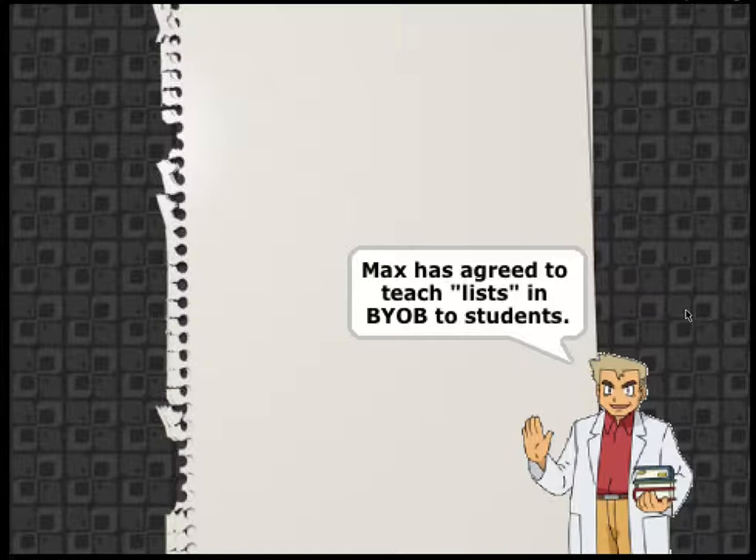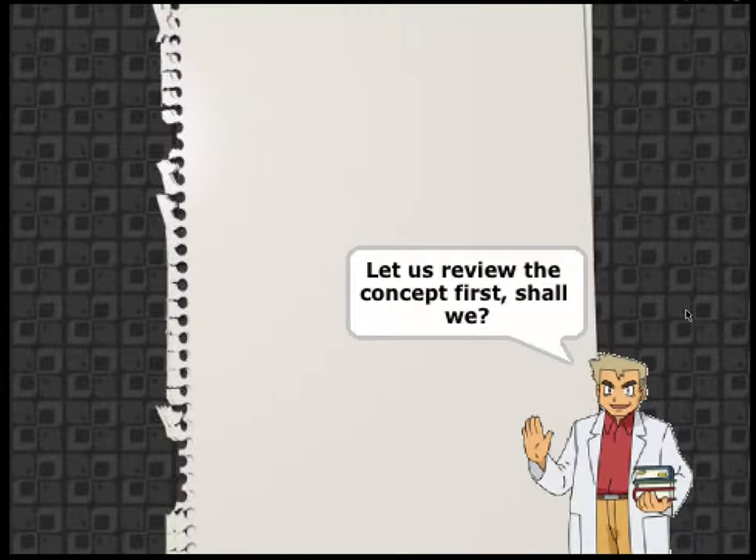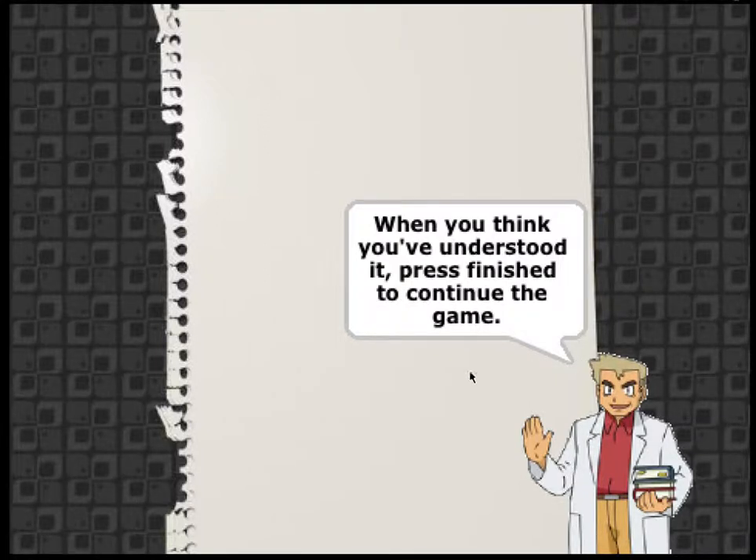So, Max, after being defeated, will teach us about lists, since he just learned a lot by getting schooled by Alonzo. Dude, it's a pun.